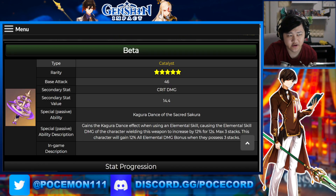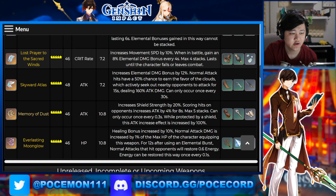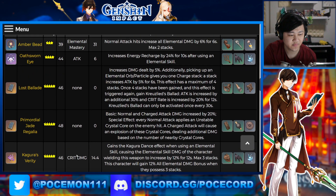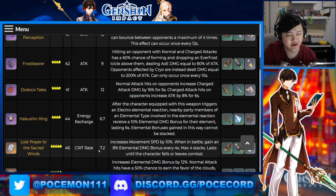Just is it worth pulling for any other characters? So it is a base 46 attack weapon with crit damage as a secondary stat, so that's really, really good, because none of the five-star weapons so far have crit damage as a substat. That's really nice if you want extra crit damage.